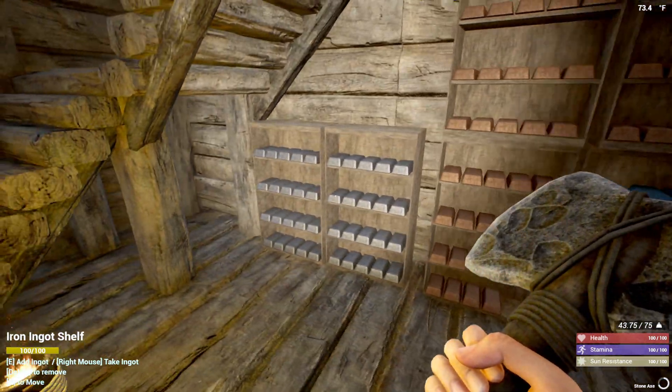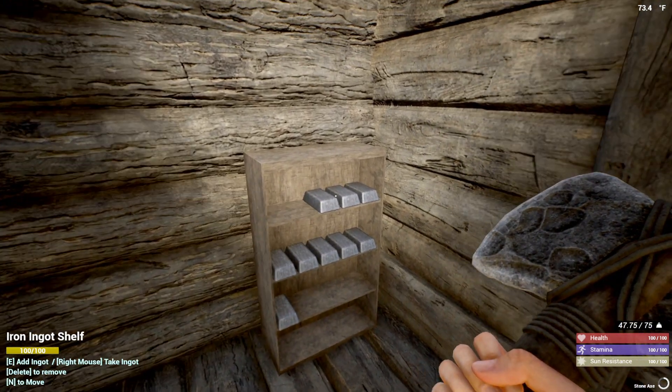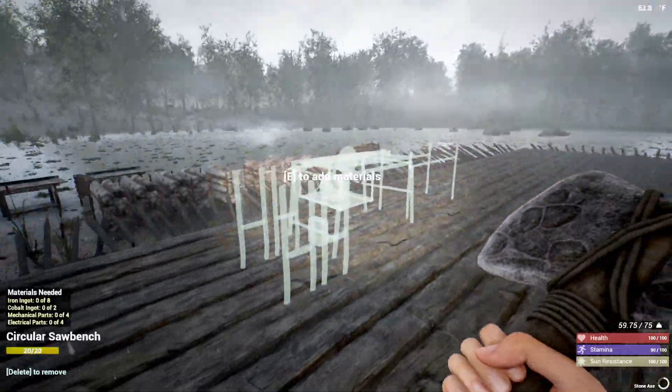We're going to do something about that stone. I think I needed eight iron ingots — we'll start over here because I do have more than eight. One, two, three, four, five, six, seven, eight. Hopefully it doesn't rust while it's out here.